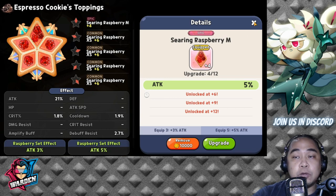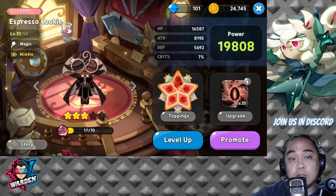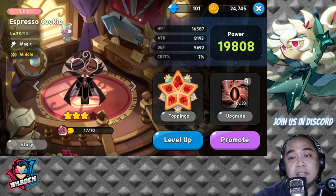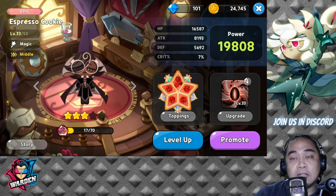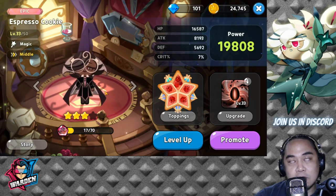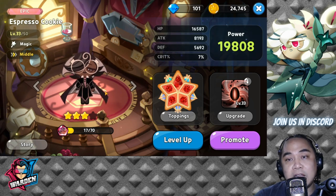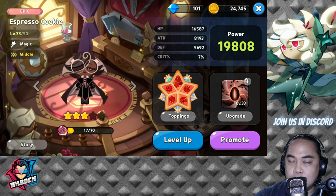For Espresso's toppings, gear him toward attack since he has bigger damage than Latte. He should be equipped with searing raspberry — preferably medium grade. For Latte, equip her with swift chocolate to decrease cooldown so she can cast her spell as frequently as possible. The key objective is that Latte goes first, and her cooldown has to be faster than Espresso's.